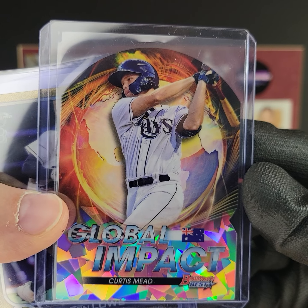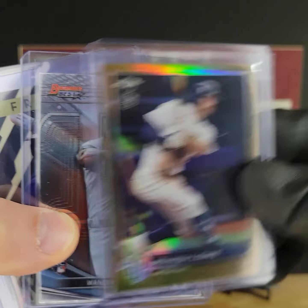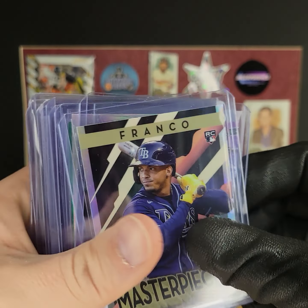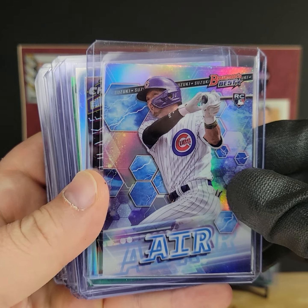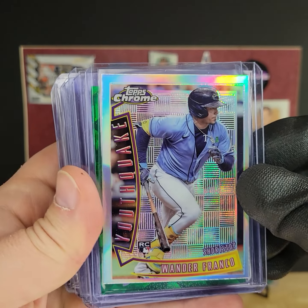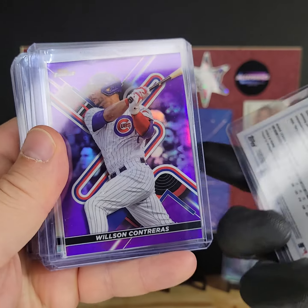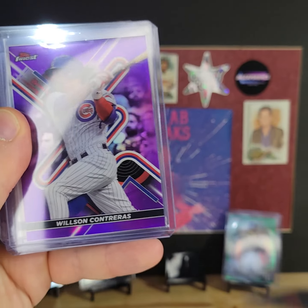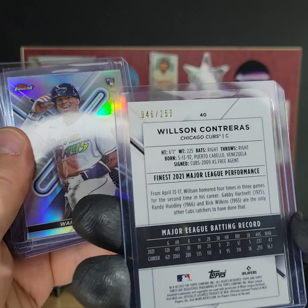Global Impact Atomic Curtis Mead. We got a Gold Ben Baller Brendan Lowe. There's a Wander Bass. There's a Wander Masterpieces. We got a Seya Suzuki Air Insert. There's another Wander. Got a Tommy Romero on the green, number 275. There's a Wilson Contreras on the purple in Topps Finest, number 250.